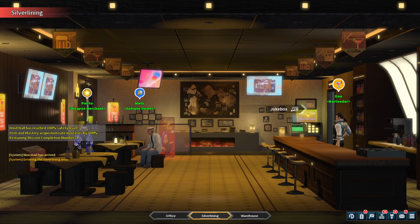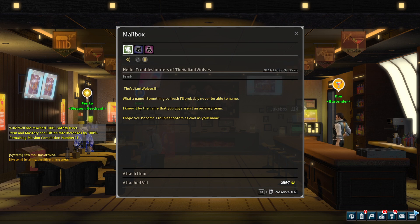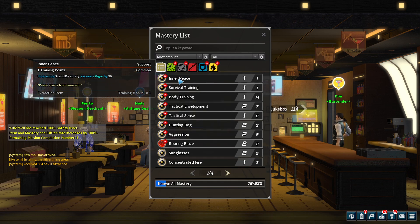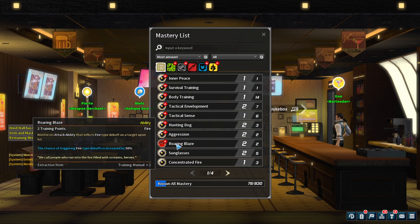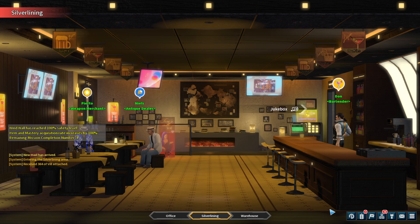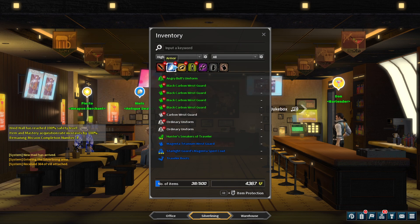Hello everyone and welcome back to Troubleshooter. As you remember from the previous episode, we unlocked a class specialization advancement for Sion because he got the max rank in his current class. But let's check stuff out first as there are a lot of new things we acquired. Some new masteries I need to see in action.